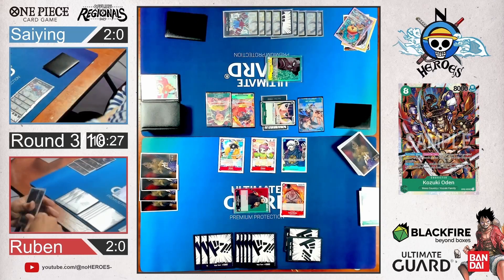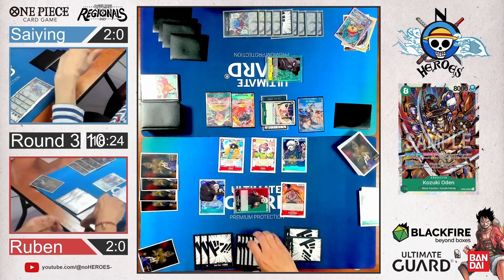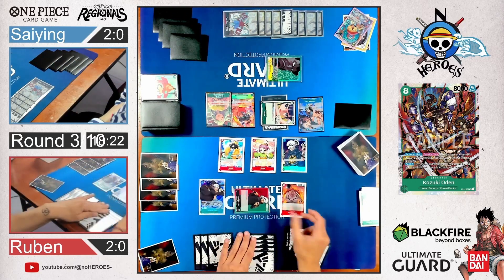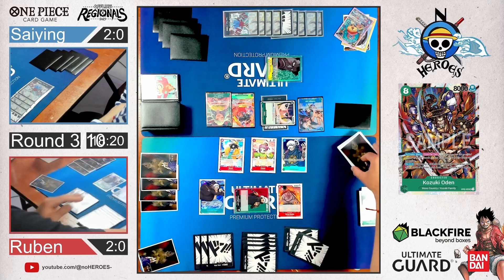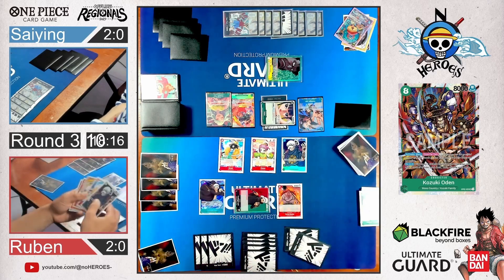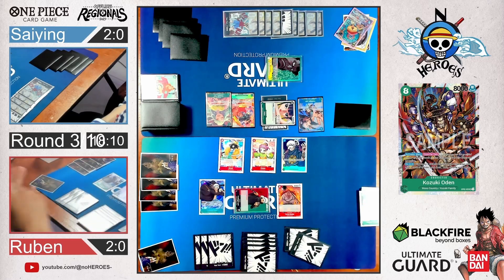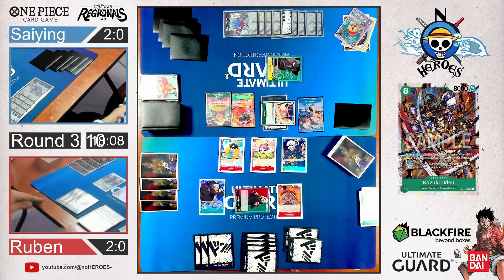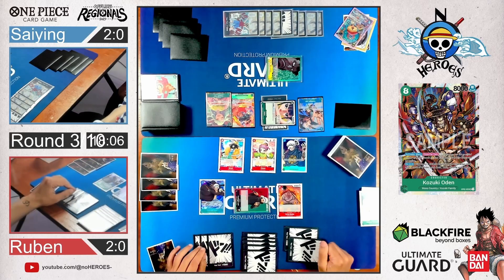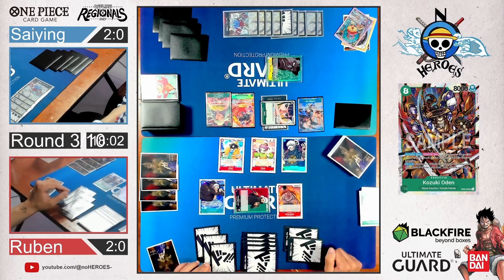He does it — good move. There's the Law. On play, you may return one of your characters to your hand, and if you do, play one character with a cost of 3 or less from your hand. He played Dadan — search for a red card. Did he already search? I might have missed that.